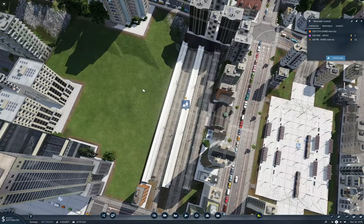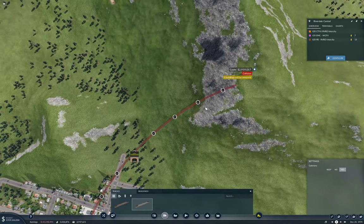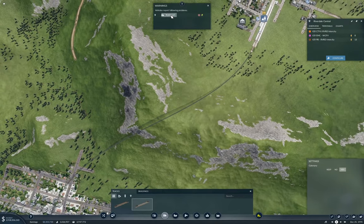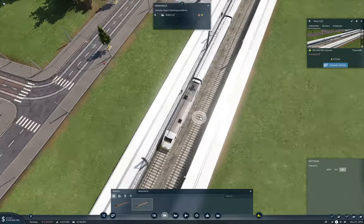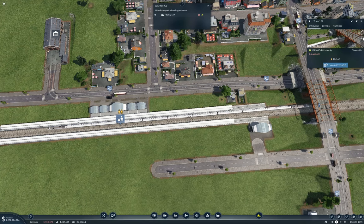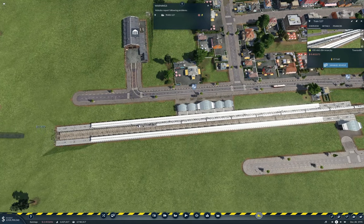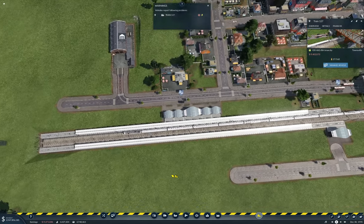Now what I need to do is bring this out and bring it right up to Townsville just like that. And what did we break? I don't get why that one broke. All I did was connect a track to it.